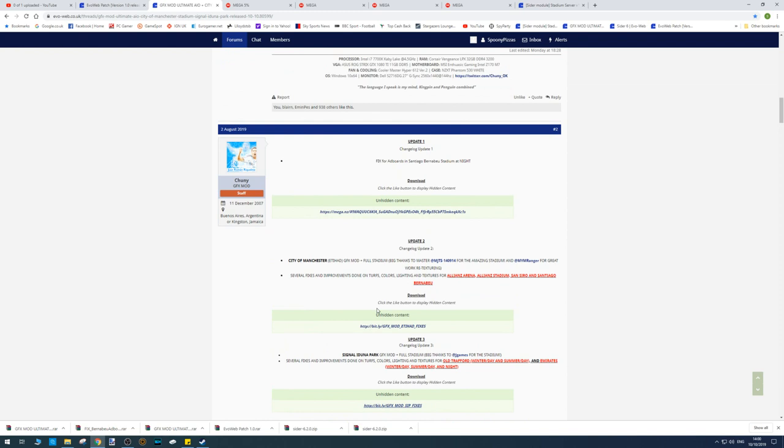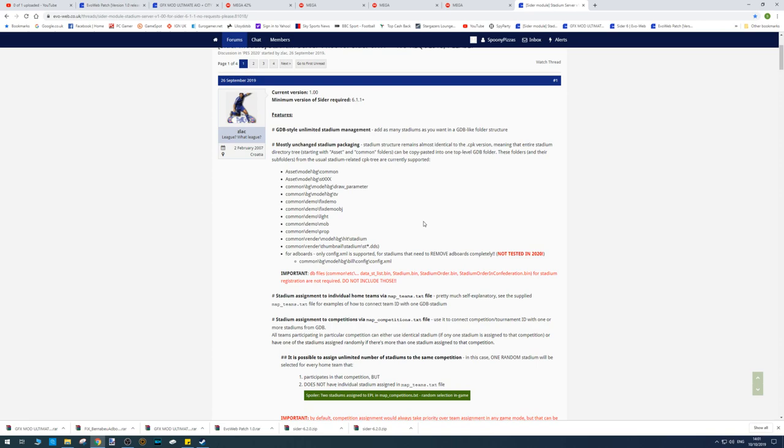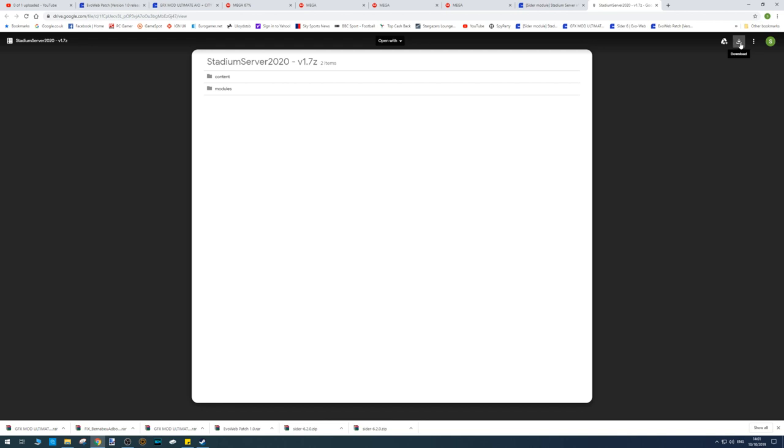We've got all our things either downloaded or being downloaded. I also need to download the Stadium Server module — scroll all the way down to about the fifth page and click 'Download v1.0'. Once you get there, click the download button in the top right corner, and that'll start downloading the Stadium Server.